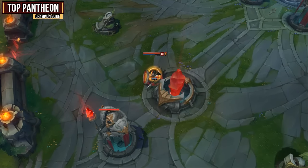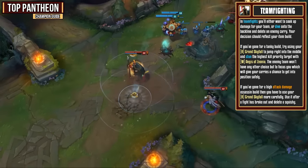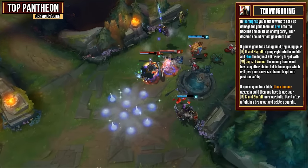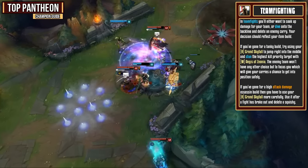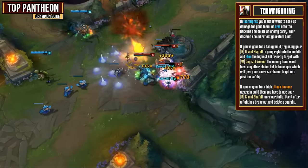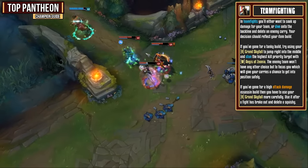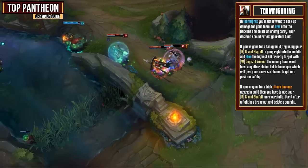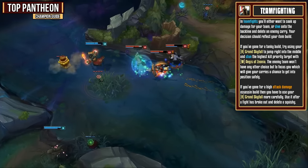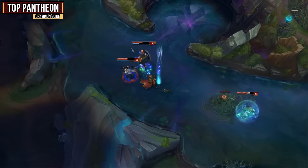In teamfights, you'll either want to soak up damage for your team or dive onto the backline and delete an enemy carry. Your decision should reflect your item build. If you've gone for a tanky bruiser type of build, then try to use your Grand Skyfall to jump into the middle and stun the highest kill priority target with your Aegis of Xionia. The enemy team won't have any choice but to focus you, which will give your carries a chance to get into position safely and do their damage. If you've instead gone for a high attack damage assassin build, then you'll have to use your Grand Skyfall more carefully — use it after a fight has already broken out, and then delete a squishy carry.